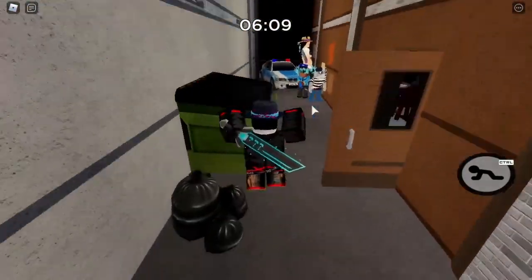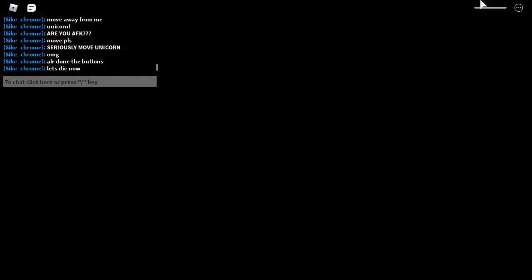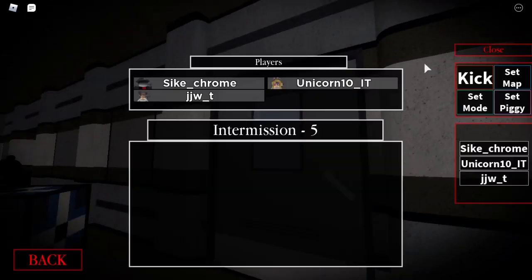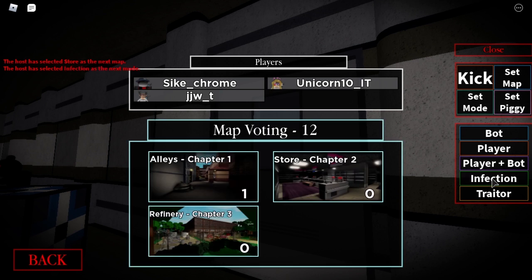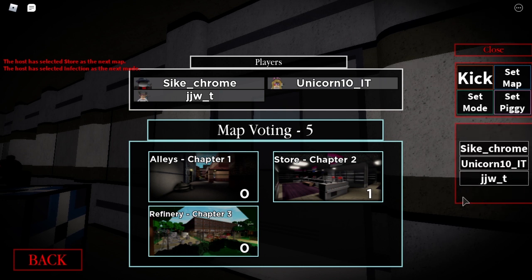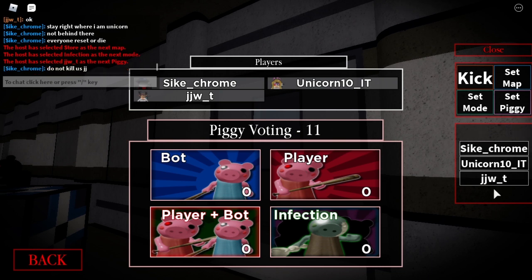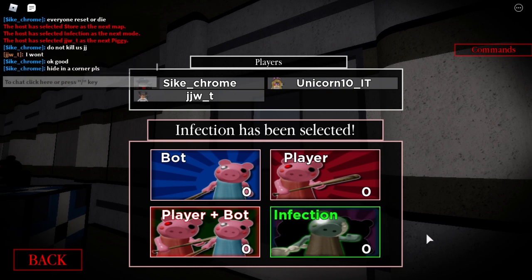So you can just get yourself killed once you have done all the buttons. Once you have done that, press Play, Book 2, and then you have to set map to Chapter 2 and mode to Infection. Now, set Piggy to the person who didn't click the buttons. I'll select JJW underscore T as Piggy, because I clicked the buttons. Infections selected and JJ is Piggy.